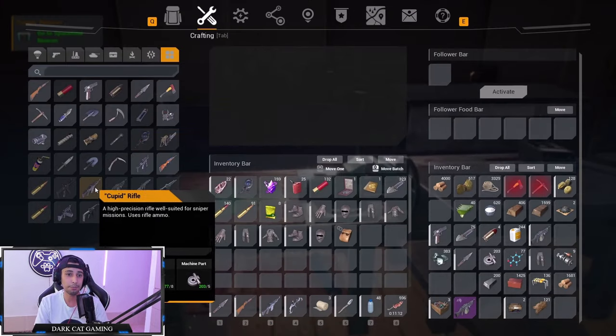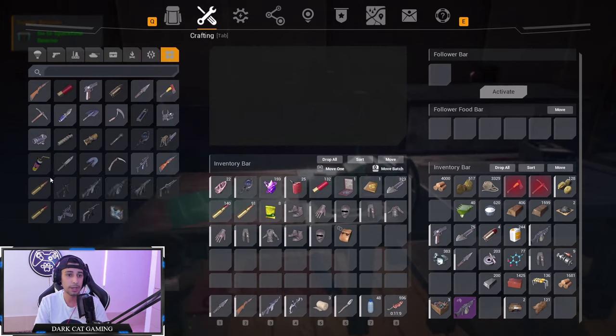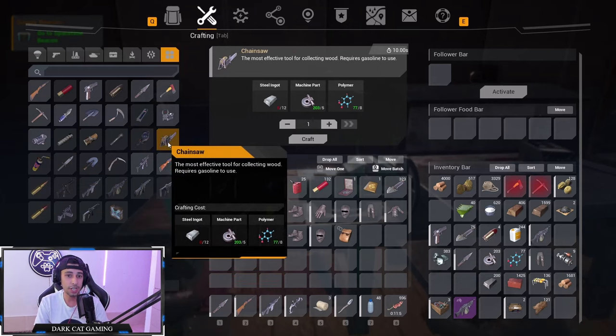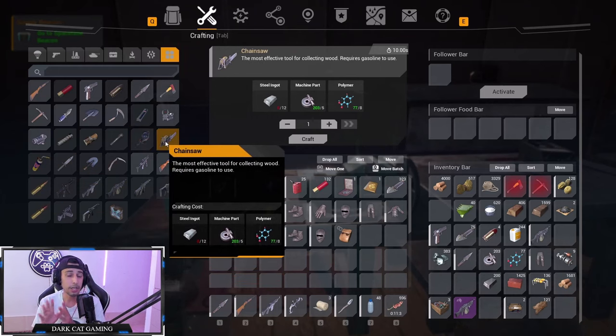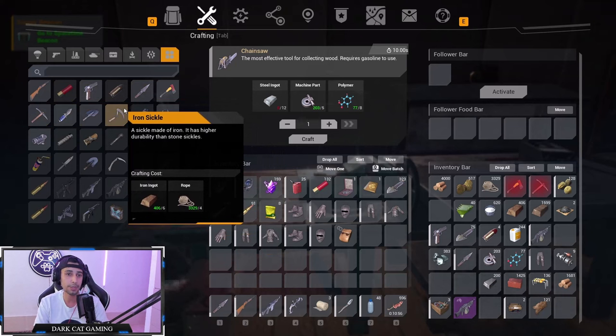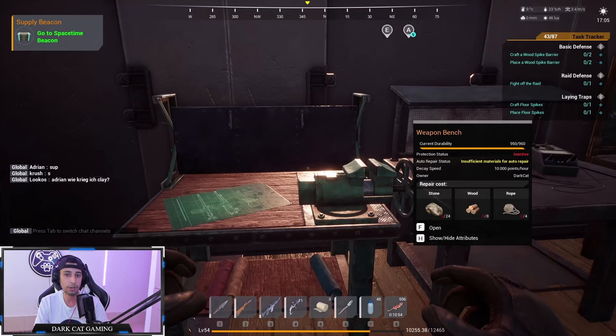You have the weapon bench — the main bench in the game — where you can make all kinds of rifles, tools, and ammo. You can get a jackhammer and chainsaw here, which are the best steel tools you can craft. It also has iron tools and steel tools. Really important bench.